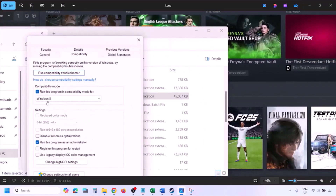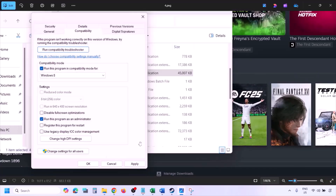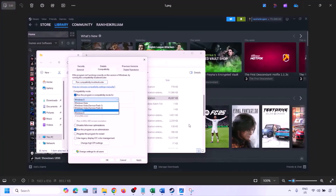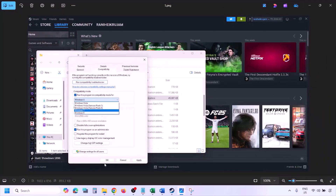Still not working? Put a check on the compatibility mode box and select Windows 8 from the drop-down option, then hit Apply and click OK, then launch the game and check. Still not working? This time select Windows 7 and hit Apply, click OK, then launch the game and check.